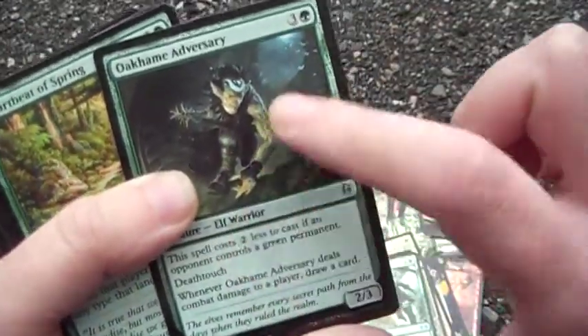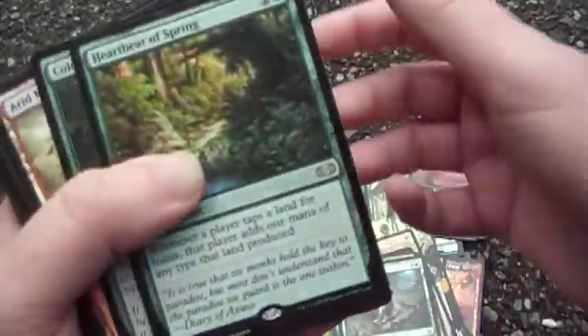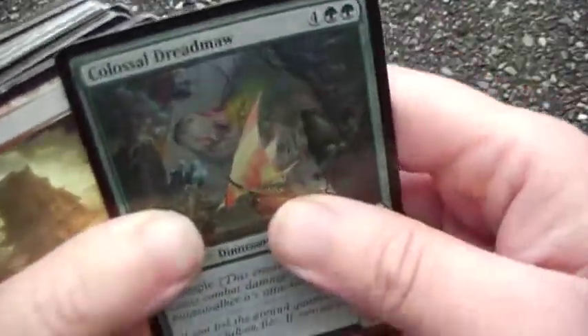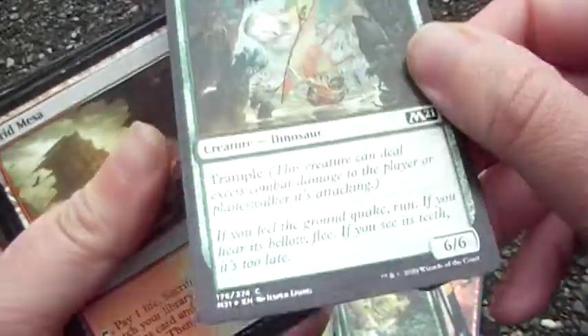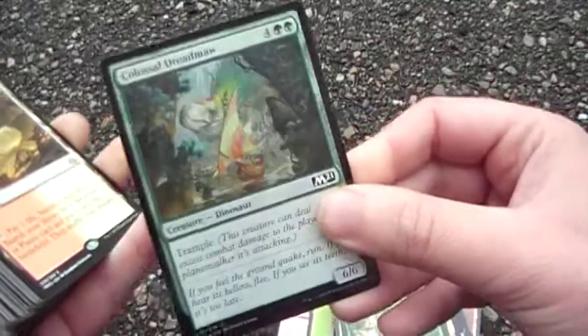It's almost always two mana cheaper, so for two mana you get a deathtouch 2/3 that can draw cards. Double mana — one of my closers. Colossal Dreadmaw in foil, because the best cards deserve the best treatment.